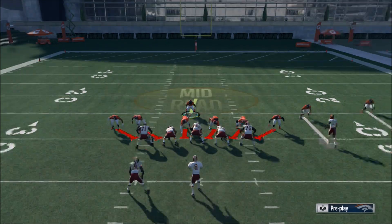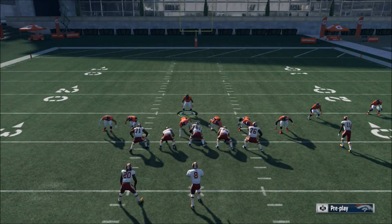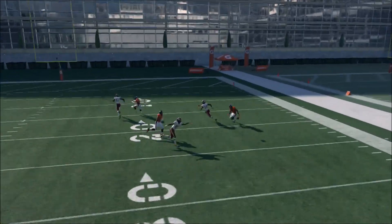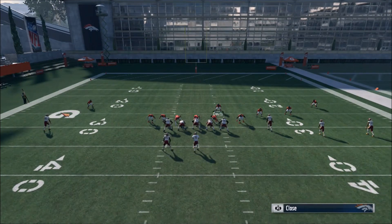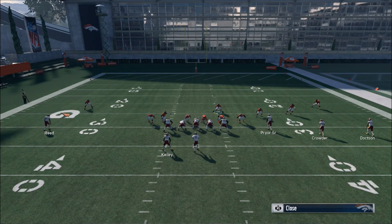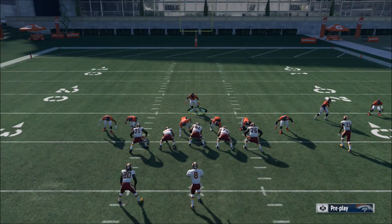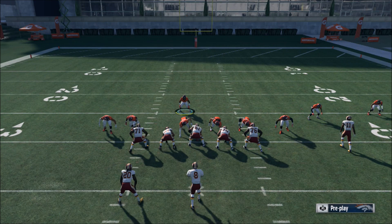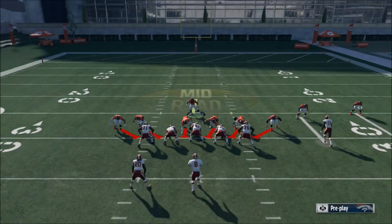This is definitely going to help if you have a faster left outside linebacker. As you can see I have Von Miller right there, and I've been using this while playing Mutt Squads, Head to Head, and Draft. I've literally been using this blitz for three straight years and it still works. It's a simple three-step blitz — not guaranteed to get there every single time, but very effective online. My left outside linebacker Nick Perry had four sacks just using this blitz yesterday.